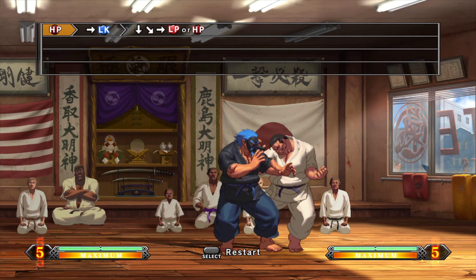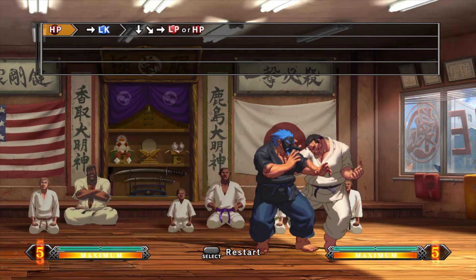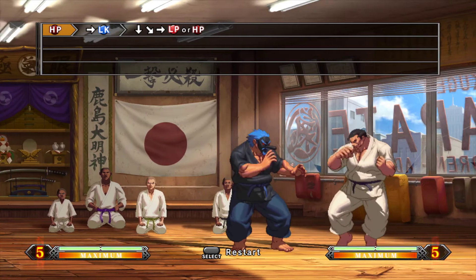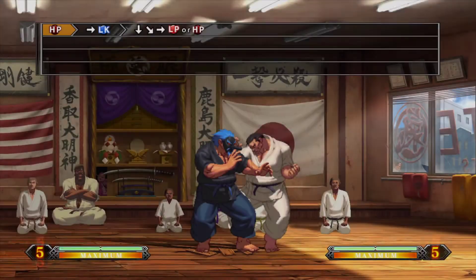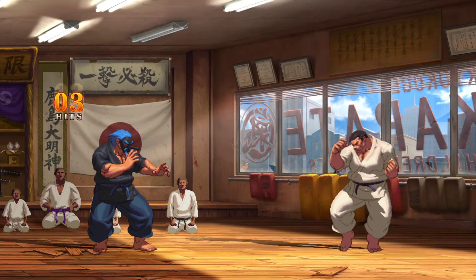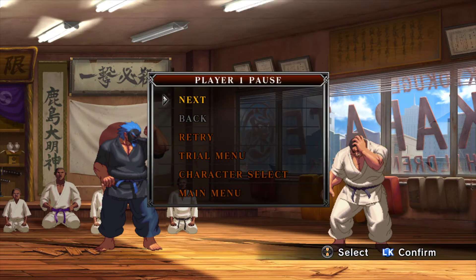First, they're telling you to do heavy punch and a forward light kick. Already you can see he probably has a command normal. This is what light kick normally looks like, and this is what it looks like when you do forward light kick. We just learned something. Always hit the demo — see what they want you to do. This is a meterless combo: heavy punch, forward light kick, and you can cancel forward light kick into a special move, which is his fireball.